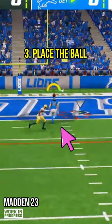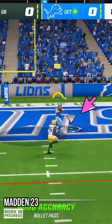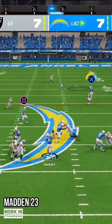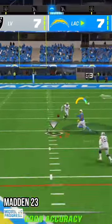Step 3: the big gray circle is your receiver's catch radius and the small orange circle is where you're placing the ball. Move the left thumbstick to put the ball inside your receiver's catch radius. And that's how you do a skill-based pass that you just couldn't do in Madden 22.